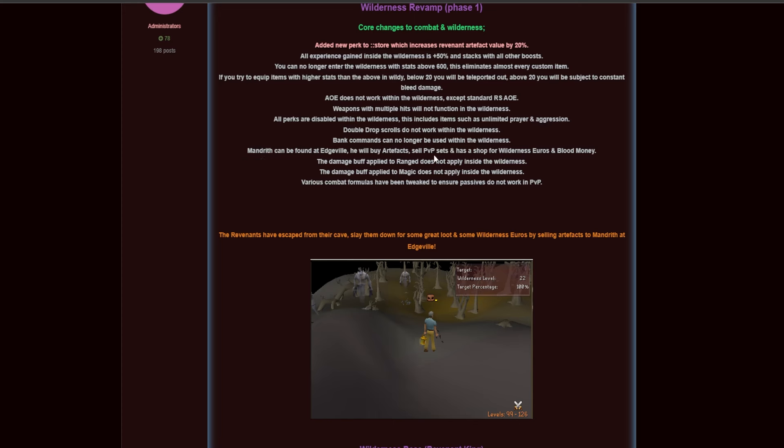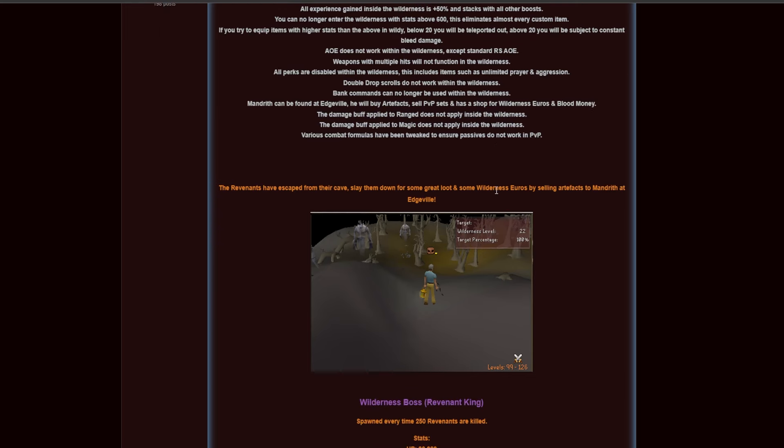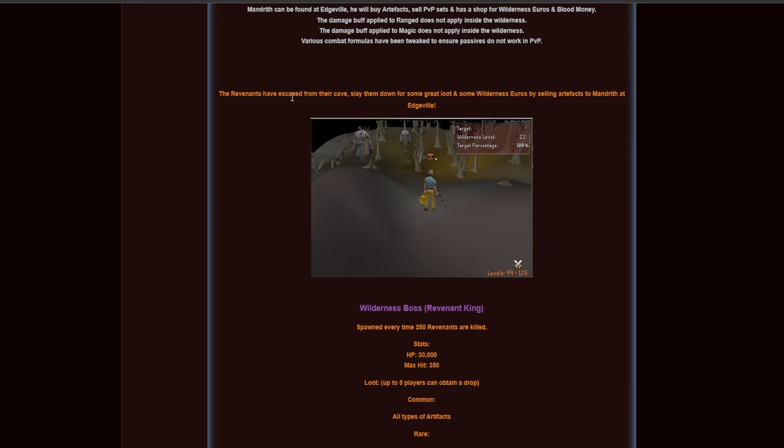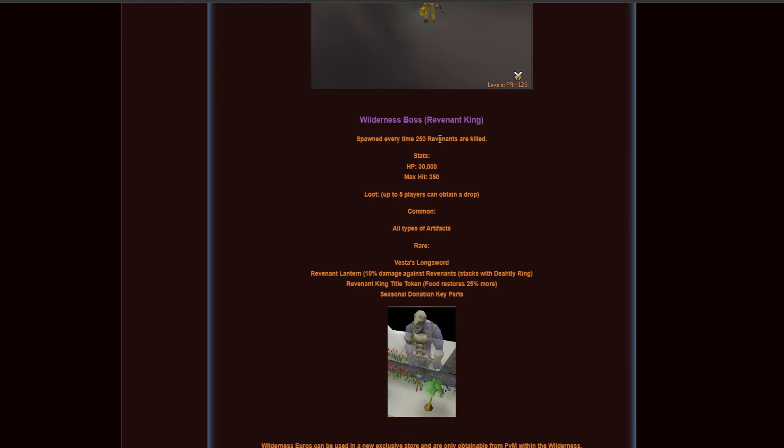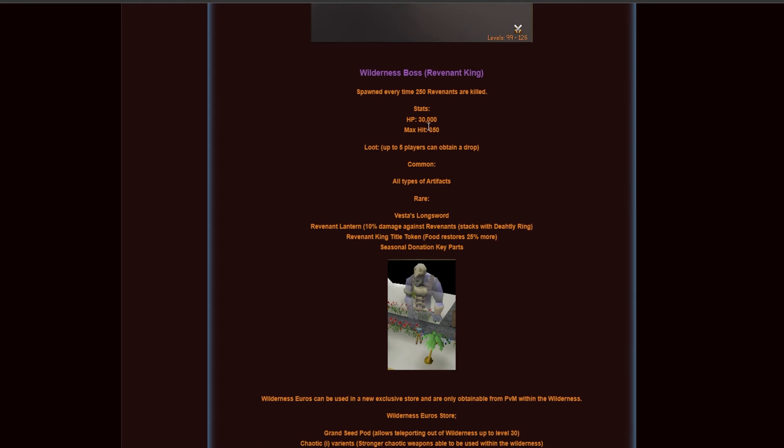Mandrift, who can be found at Edgeville, will buy artifacts, sell PvP sets, and has a shop for wilderness euros and blood money. The damage buff applied to range does not apply inside the wilderness, same for magic, and various combat formulas have been tweaked to ensure passives don't work in PvP. The revenants have also escaped from their cave and can now be found scattered across the wilderness, where you can slay them for great loot and wilderness euros.